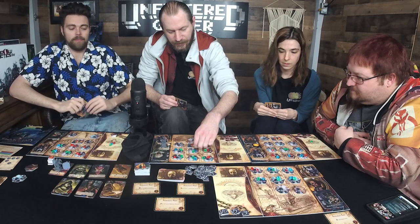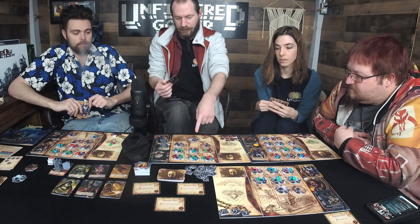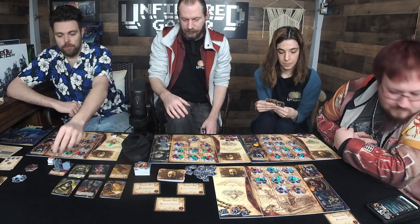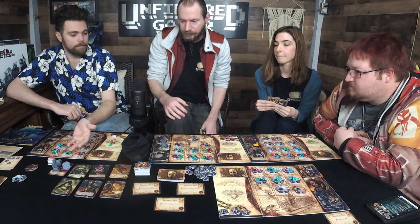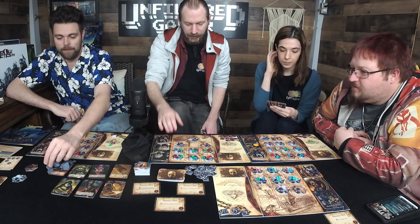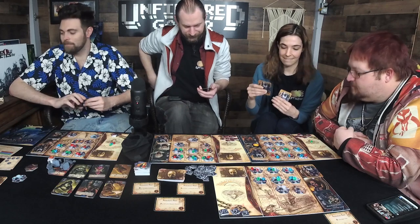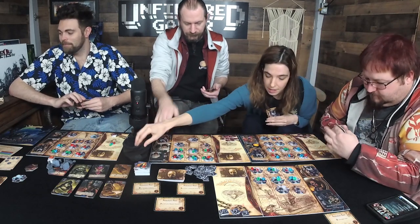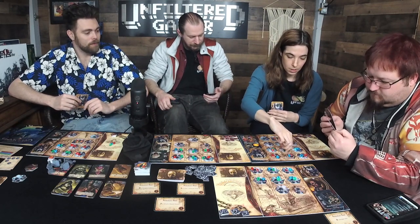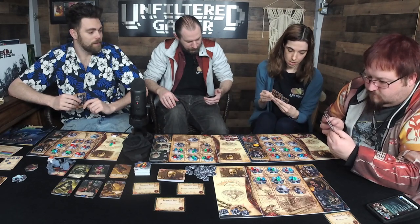Pay two to remove this outpost, then use the ability immediately to do a damage. I'll spend a gem to do three damage distributed across different investigators. I'll go across this row. Then I need to draw a card.